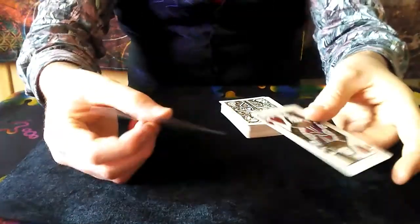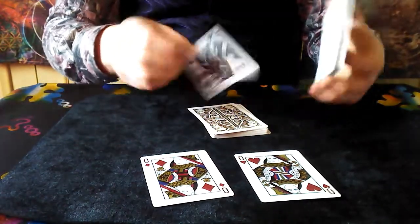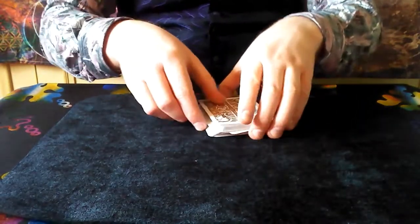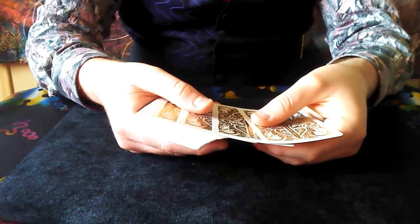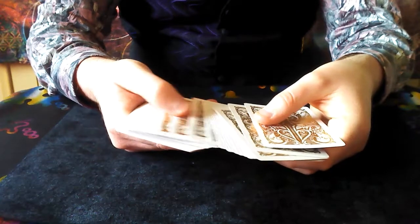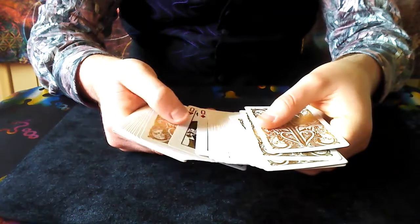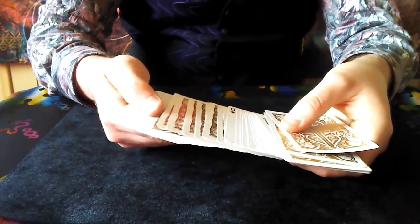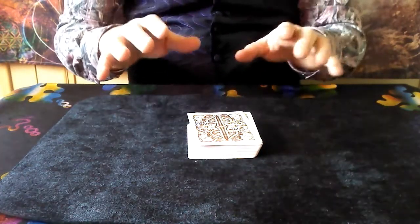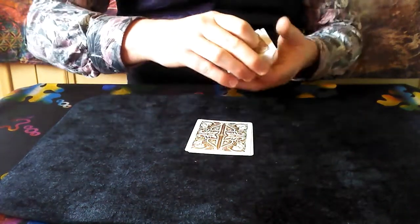These two Queens are going to find it for us. If I cut the deck at random to say here — we know that card's not it and that card's not it — but the two Queens are going to go right there. So the playing card we're looking for could be anywhere in this top half of the deck or anywhere in this bottom half of the deck. I just don't know. But like I said, those two Queens can find it and they can find it very quickly. All I have to do is snap my fingers like that and watch what happens.